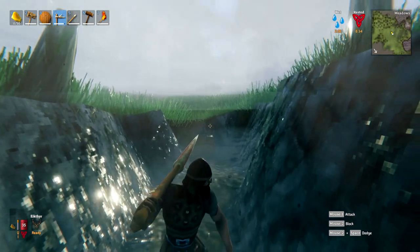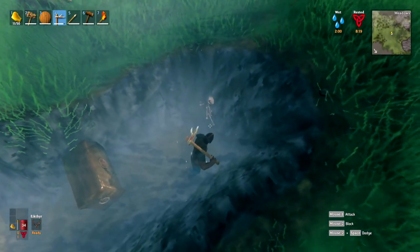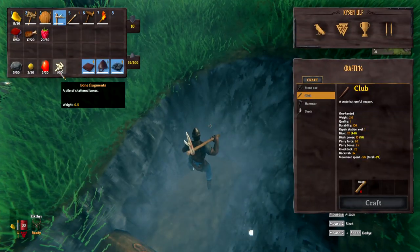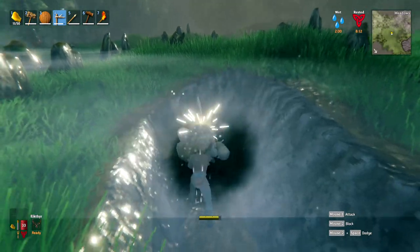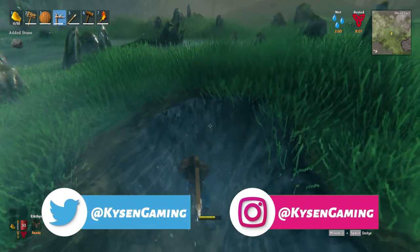We'll also find some bone fragments, so I'm going to keep mining to show you that. Here we go — some skeletal remains that we've come across as we've been mining through. I'm going to go ahead and pick those up and you'll see we got one bone fragment from that. The bone fragments are used in a variety of different things, so if you need them this is a good place to go mining for them.